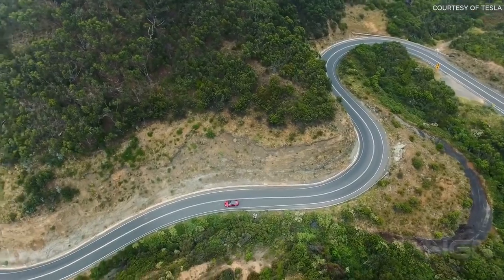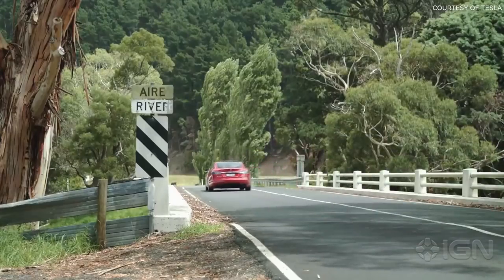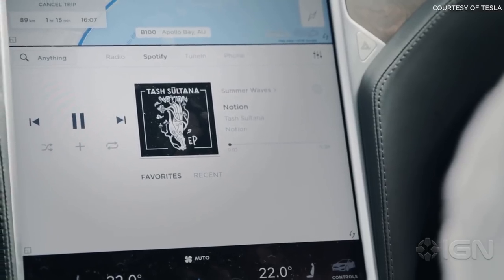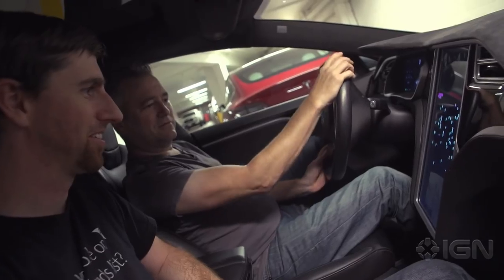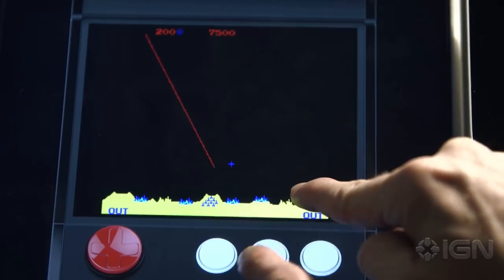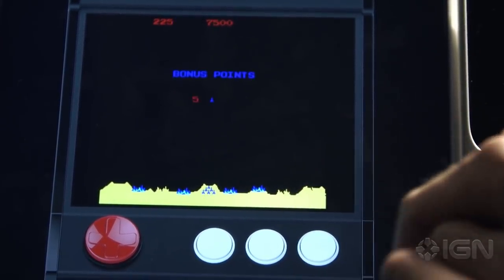The entire Tesla fleet of vehicles got a big new software update this week that adds not only a ton of new features to the cars themselves, but also adds four totally playable classic Atari games: Asteroids, Centipede, Lunar Lander, and Missile Command — all totally playable on an in-car dashboard touchscreen. Let's take a look at them.